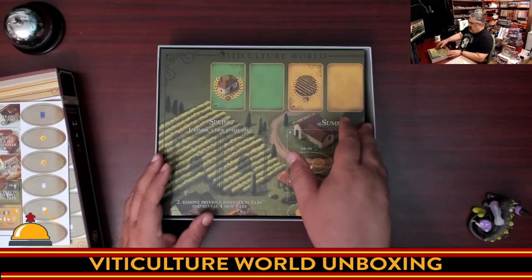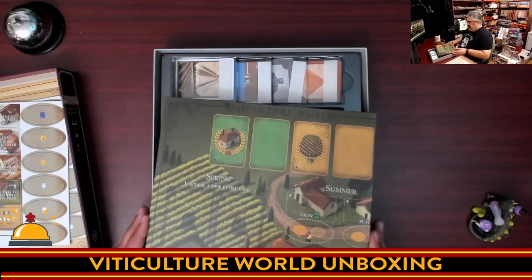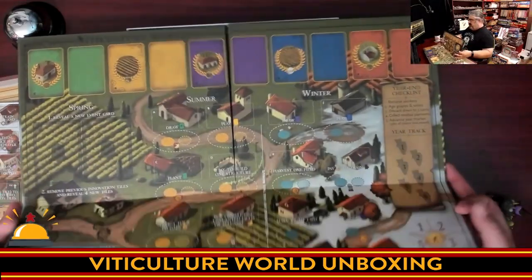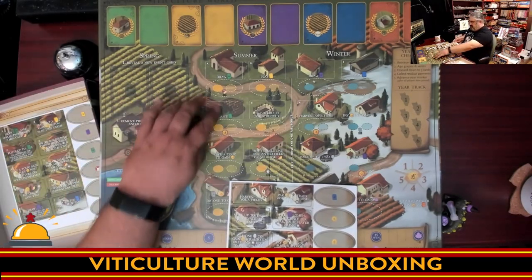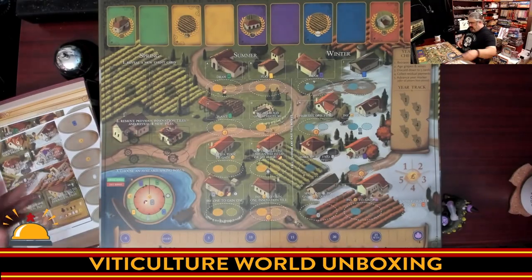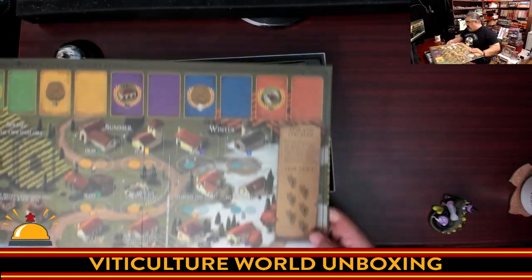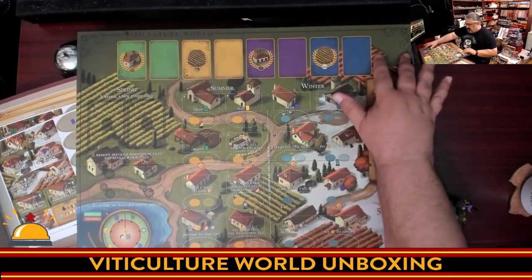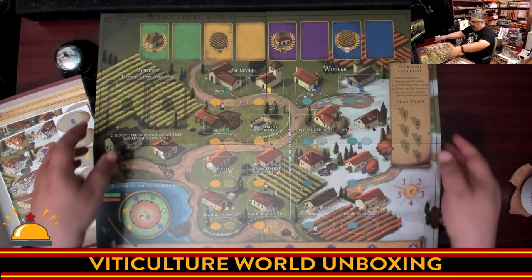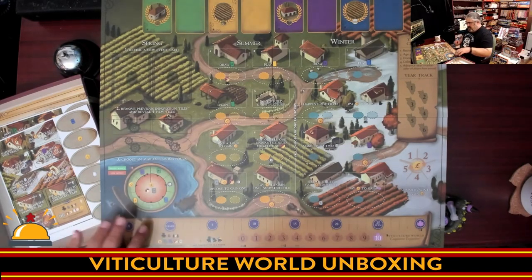Now we have what impresses me about this — a brand new board. And look at that insert — we actually have a nice plastic insert. The board is two-sided. One side is your normal board, but with new spots and innovation tiles to cover up what's already there. You've got your spring area, a new scoring track that now goes past 25, and something new with this expansion. The other side doesn't have all that new stuff. So we have a full two-sided board with its own scoring track on each side, plus the spring bonus area.